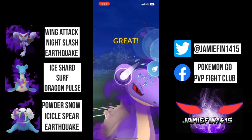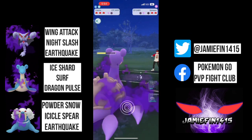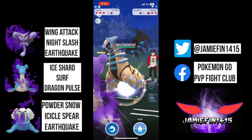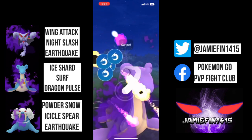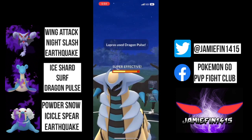Lapras fires off the Surf. Does the opponent want to shield the Charmer? They do not. Down they go. The opponent still has one shield remaining. What do they want to come in with? The opponent comes in with Giratina. Do they know about the Legacy Dragon Pulse? If they don't know, they're about to find out.